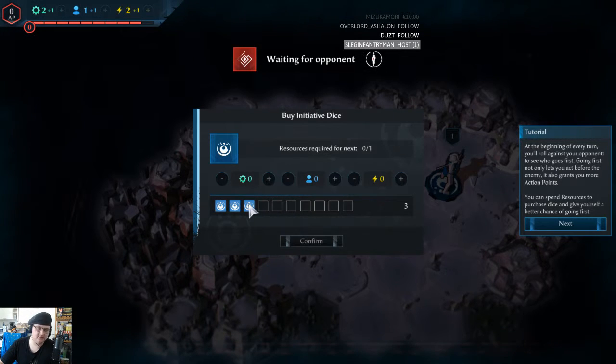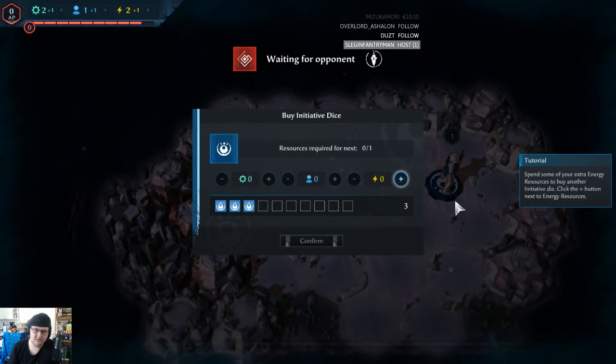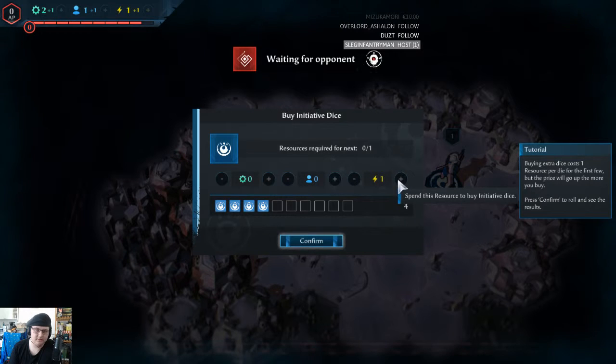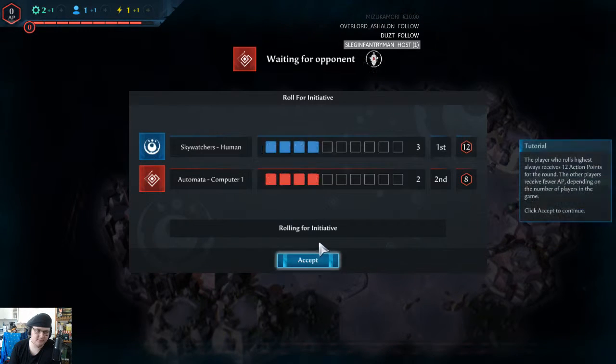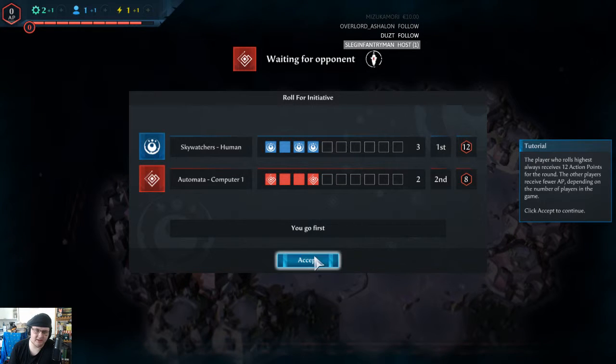Why initiative dice? At the beginning of your turn, you'll roll against your opponent to see who goes first. Going first not only lets you act before the enemy, but also grants you more action points. You spend resources to purchase dice and give yourself a better chance of going first. Spend some of your extra energy resources to buy another initiative die. Buying extra dice costs one resource per extra die for the first few, but the price will go up the more you buy. The player who rolls highest always receives 12 action points for the round. The other player receives fewer AP depending on the number of players in the game.